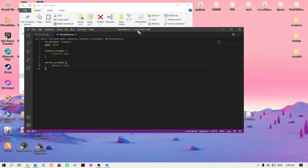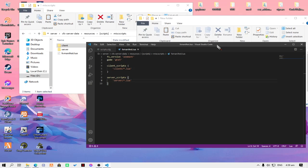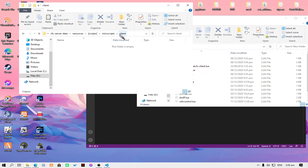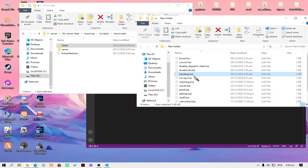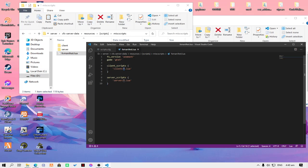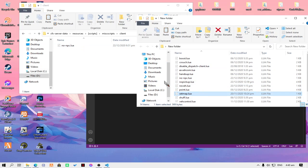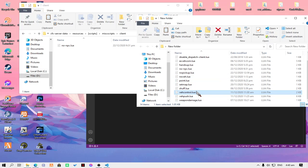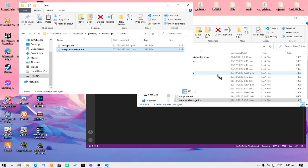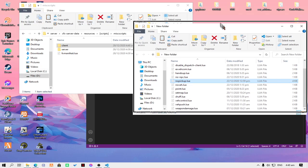The client folder is where we're going to put the client scripts. For example, this standalone script in the client folder, or this no-npc script — I'm going to drag it to the client folder. Since we have this asterisk, it will automatically read the no-npc script. You can place vehicle control, weapon damage, or anything you want there and it will automatically read the client folder for your server.